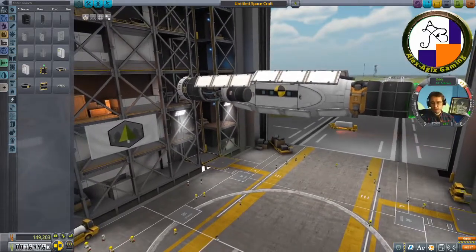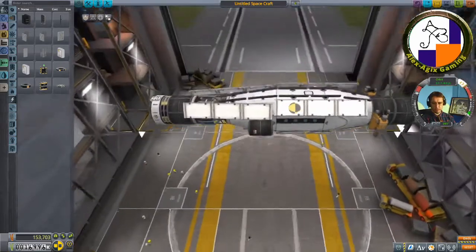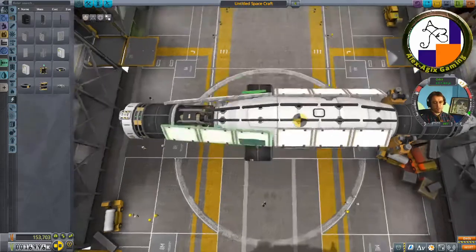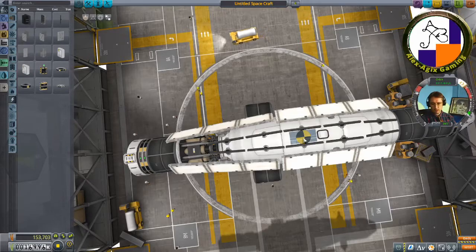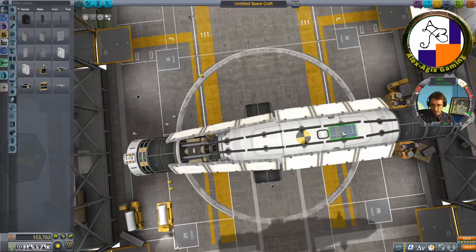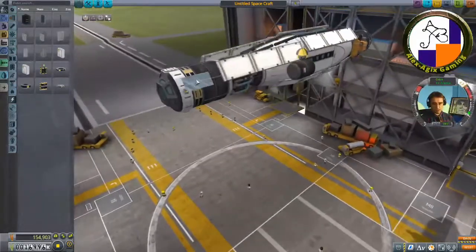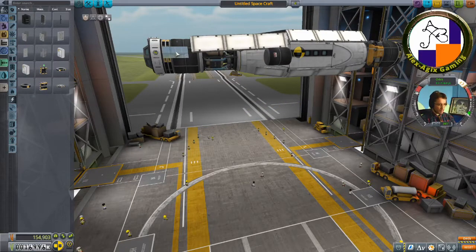The building interface still sucks — you can't properly zoom in and out. It's almost like they expected you to only build tiny shuttles, because that's what it's effective for. Maybe medium-sized rockets, but for large stuff you're just out of luck. I need to put in some auxiliary solar here, just in case you end up somewhere dark and can't open your main solar panels.